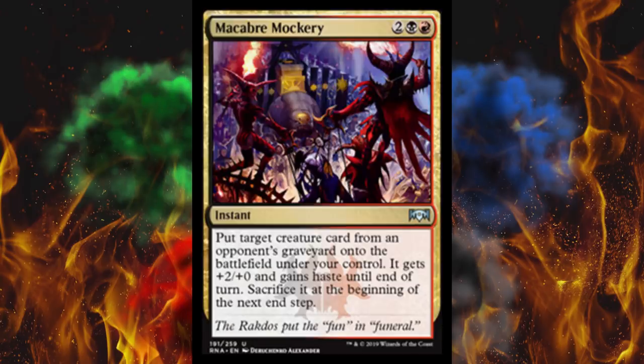Next up, Macabre Mockery — I read that as Macabre Monkey the first time and I am so disappointed I can't even tell you. So anyway, this is a four-cost instant in Rakdos colors. You put target creature card from an opponent's graveyard onto the battlefield under your control. It gets +2/+0 and gains haste until end of turn, and then sacrifice it at the beginning of the next end step. This is instant speed, so remember that — you could do this defensively. It wouldn't be the best use of the card but it could save you and wreck their line.